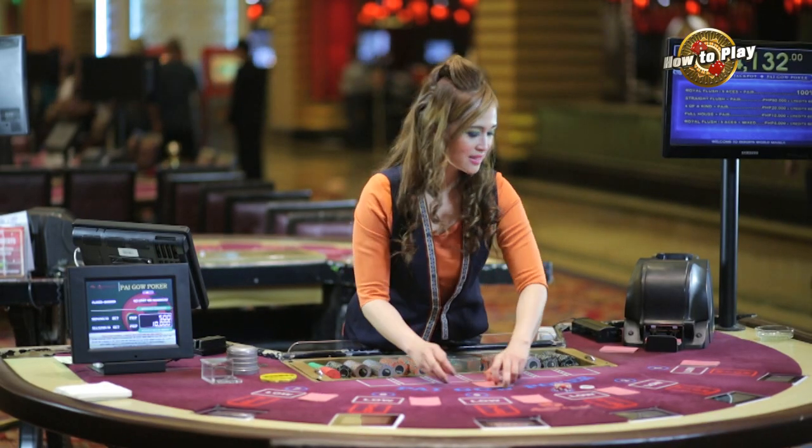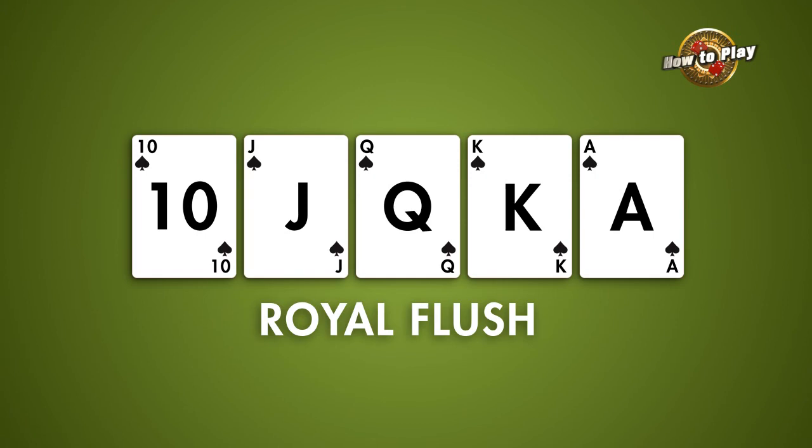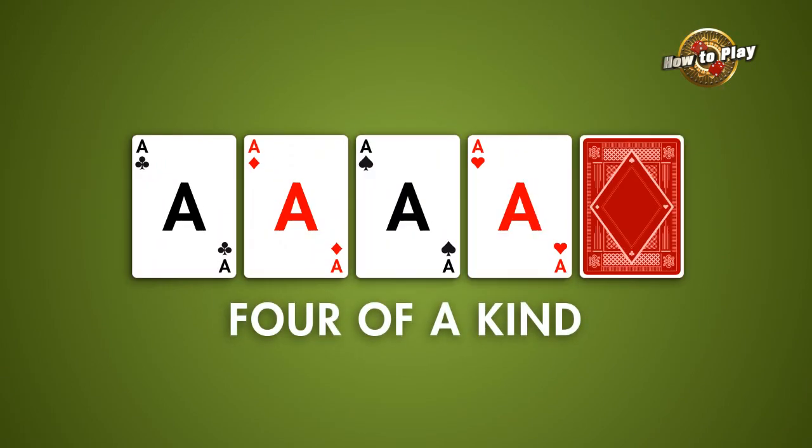Here's a quick rundown of the different poker hands from highest to lowest. A Royal Flush, which is a 10, Jack, Queen, King, and Ace of the same suit. A Straight Flush, or 5 sequential cards of the same suit. Four of a kind.